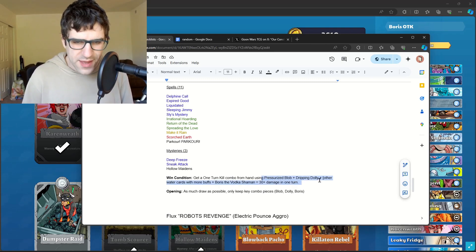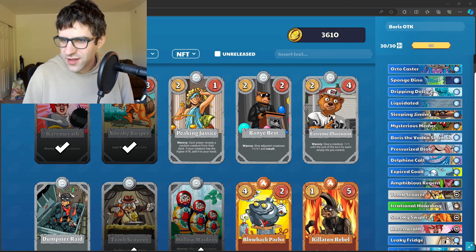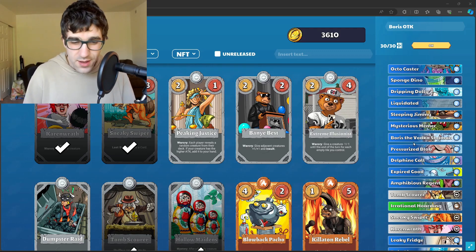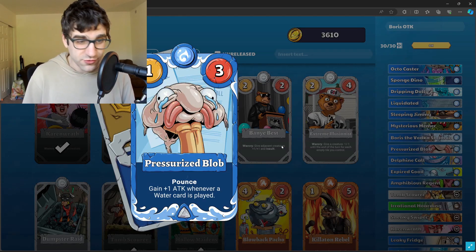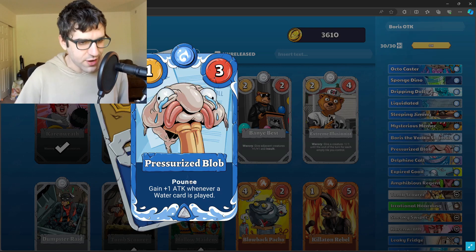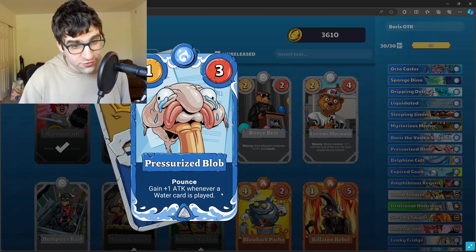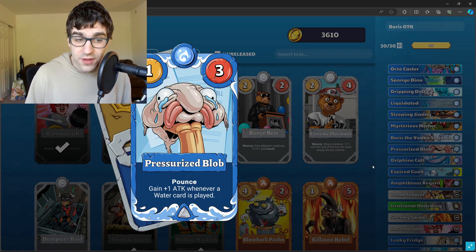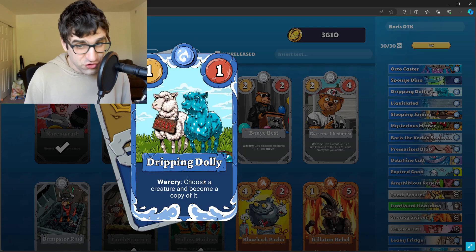The combo is mainly Pressurized Blob, Dripping Dolly, and Boris the Vodka Shaman. If you're new to combo decks, they can seem intimidating, but once you learn how to play them they're really fun. Pressurized Blob has one attack and three health, pounce so it can attack right away, and it gains plus one attack whenever a water card is played. So you play this card first, and then as you play more water cards you're buffing the attack.